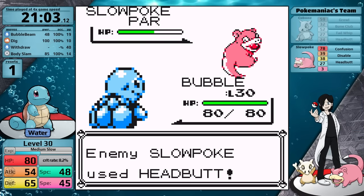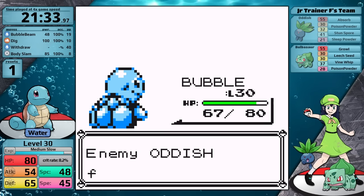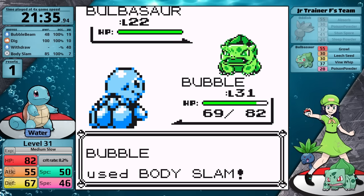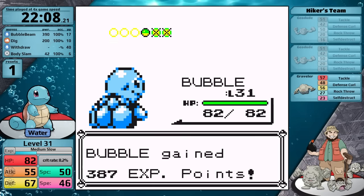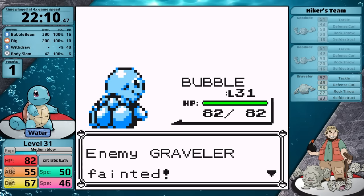Inside Rock Tunnel, the Poké Maniacs aren't going to be a problem, but they're going to be slow because they have Slowpoke on their team. The status condition Junior Trainer was problematic with Starmie as well, but with Squirtle she isn't — once again because this little Squirtle has access to Body Slam as well as Dig. The Self-Destructing Hiker's team is a series of three one-hits, and with that, Squirtle has made it to Celadon City.